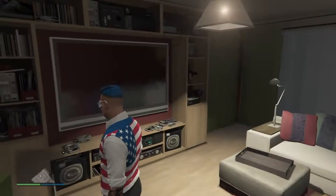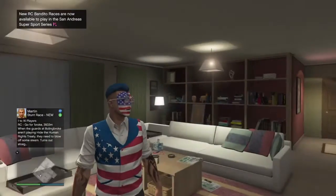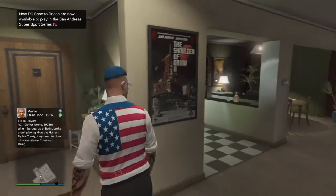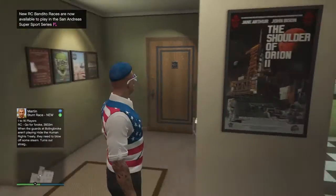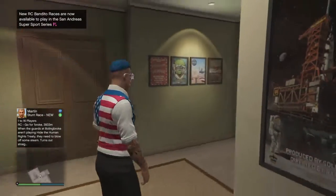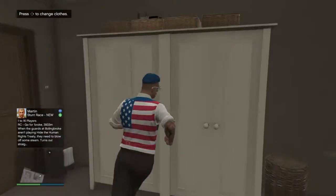Hey, what is up guys, welcome back to another video. Today I'm gonna be showing you a really cool glitch — how to put on a hat, a mask, and glasses all at the same time. It's really easy, so I'm just gonna put on another outfit.